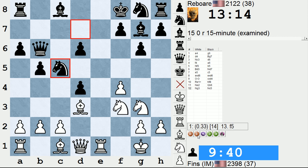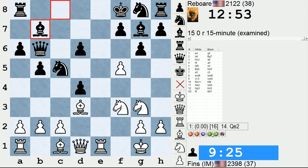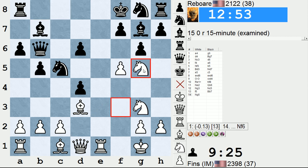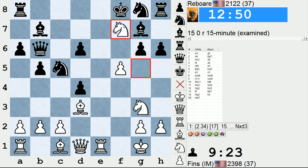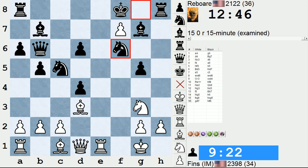It seems like the a8-h1 diagonal is the more promising diagonal for black's light square bishop. So here I played f5 — I need to play actively if I want to gain compensation. That move is engine approved. And then bishop b7. The annoying thing was I didn't have a lot of time to figure out how best to gain compensation. I considered a lot of candidate moves here: bishop g5, bishop f4 as I played, taking on g6, knight g5. The direct attacks on the black king didn't seem to pan out.